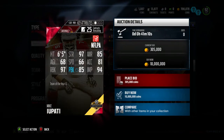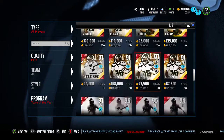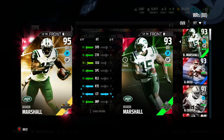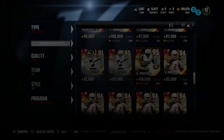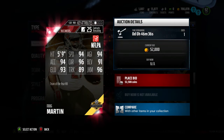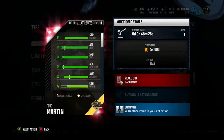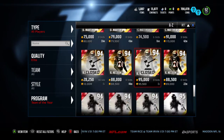The offensive lineman has 97 strength and 97 run block but not great pass blocking — I don't know if I'd pick him up for too much. He's already going for around 75,000 to 90,000. The 95 Brandon Marshall compared to the 93 Team of the Week is a definite upgrade: same catching in traffic, one better jumping, one better route running, one better release, one better spec catch, two better elusiveness, two better catching, and one better speed — but for the price I'd still say Team of the Week. Doug Martin is one of the lowest at 94 overall: 96 juke move, 84 speed, 97 catching, and 96 carrying. Definitely a good card, and with 84 strength he shouldn't fumble too much.